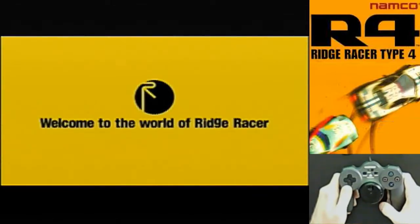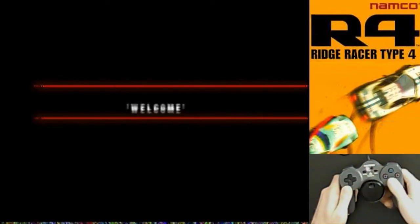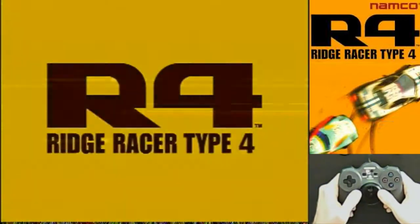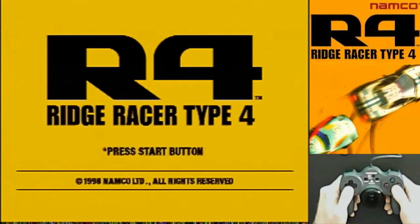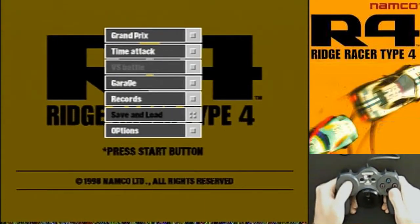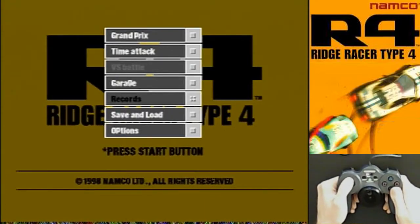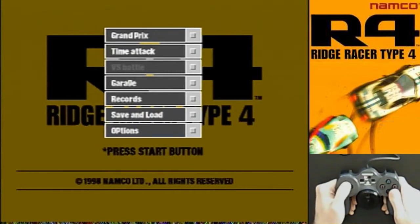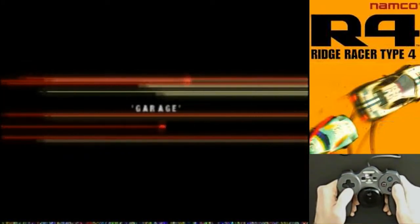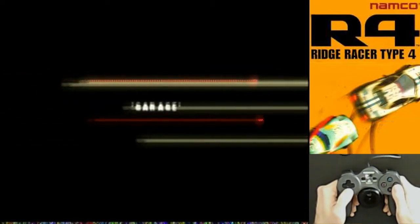Welcome to the world of Ridge Racer. Let's go ahead and get started here. The red light indicates I've now turned on the racing wheel, and I'm so excited to start using it. Ridge Racer is considered one of the great PlayStation 1 racers — perhaps one of the best. Some people say it's better than Gran Turismo, which is high praise. I'm pretty sure I don't have any cars in the garage because I've never played this game before.